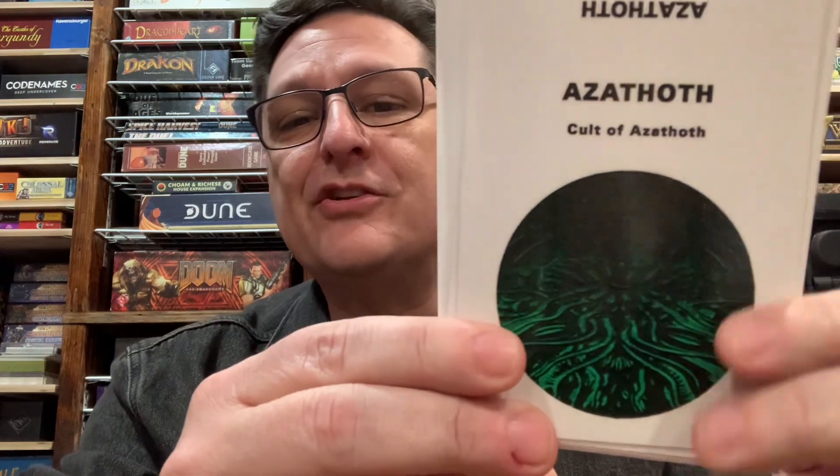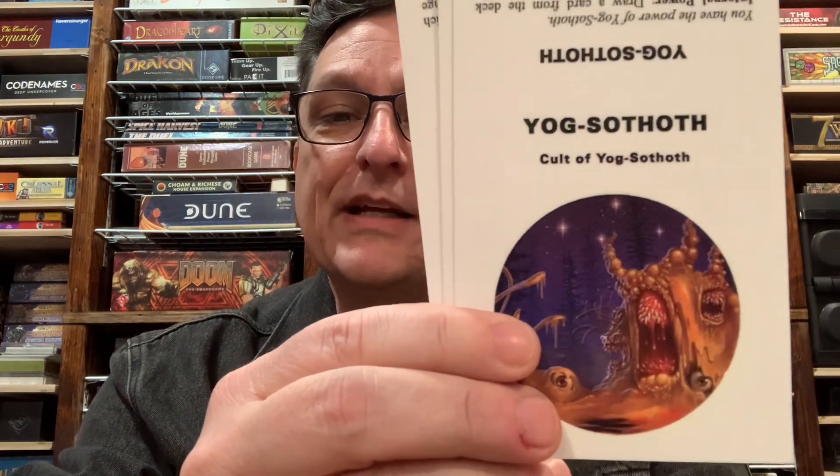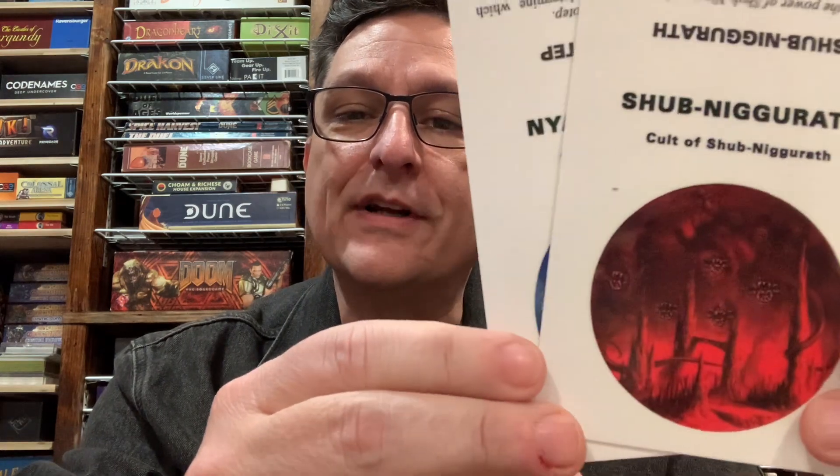Hey everybody, welcome to The Warp. I'm Jack Rita. In this video I'm going to talk about a special version of Cosmic Encounter that I created called Lovecraftian Encounter. In it we use special alien sheets where each player is a different cult of one of the great old ones. You're still playing Cosmic Encounter, so you're ultimately trying to get five foreign colonies, but there are a few minor differences to how the game proceeds.